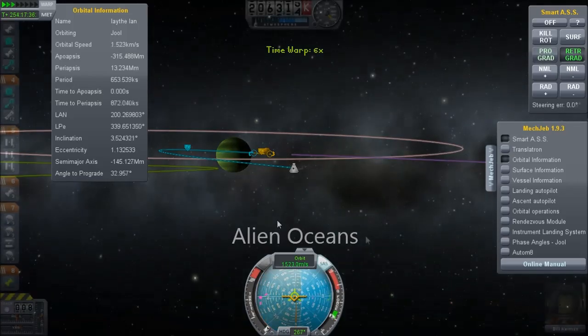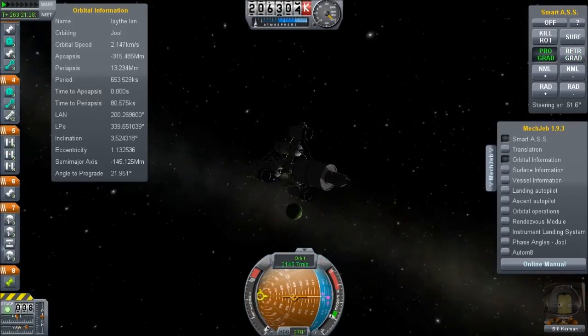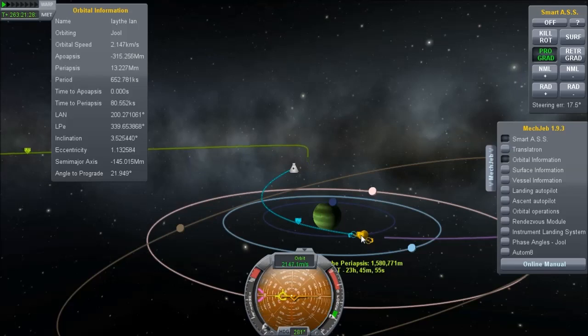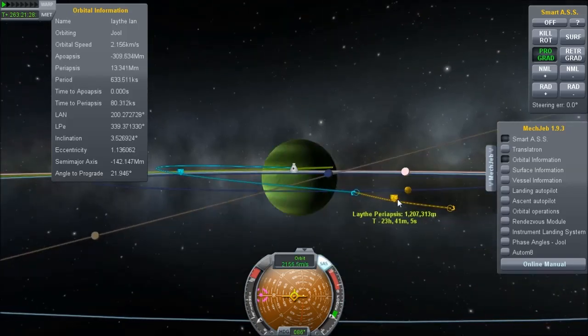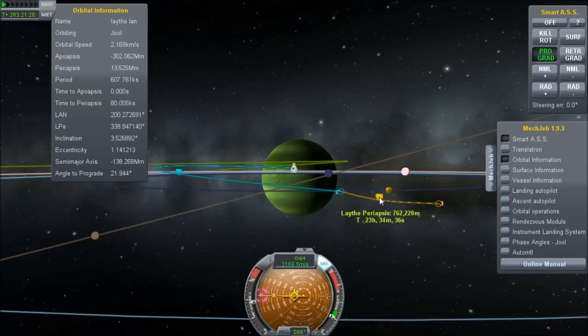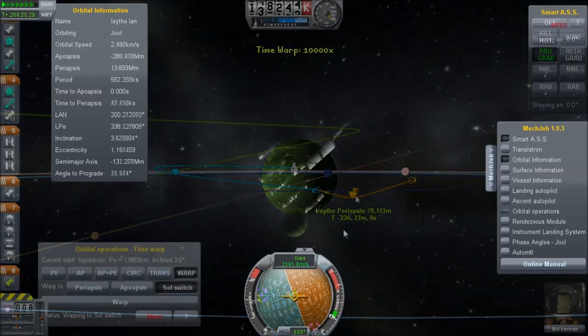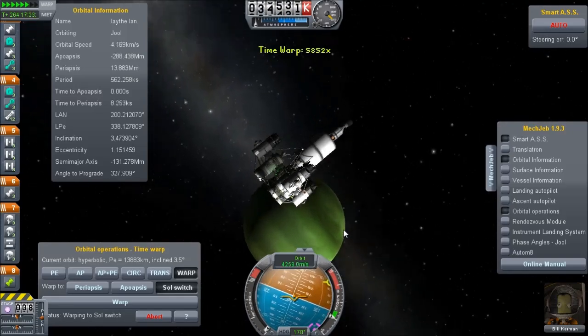Laith is actually one of the easiest moons to go to. After you get through the amount of delta-V needed to get to Joule, it's actually very easy to rendezvous with, because it has quite a lot of gravity and it's very close to a large body. And to get an intercept course with the planet Joule is actually really easy, because the sphere of influence is humongous compared to most other planets. It's actually easier to go from Curbin to Joule than it is to plot a course from Curbin to either EVE or Duna.